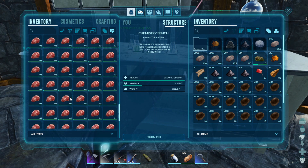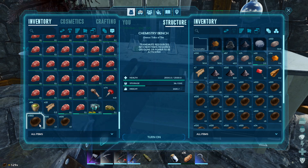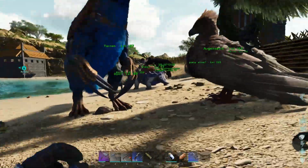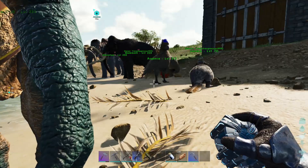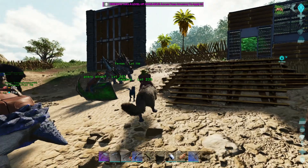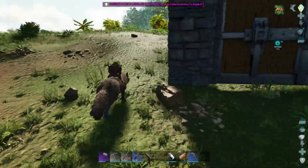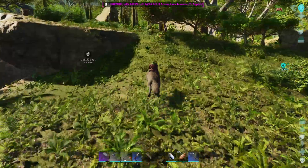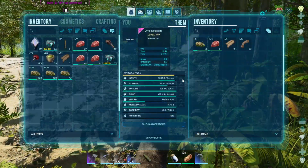Or I can go fly and see if I can get some, because usually a couple beavers spawn in the oasis near me. You know what, I always fly everywhere — let's take someone slightly different, let's take the direwolf out for a bit. See if we can get some easy cementing paste. Oh, it's got a level up — health.